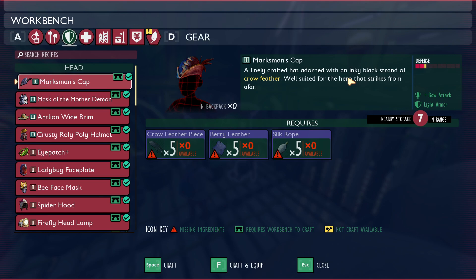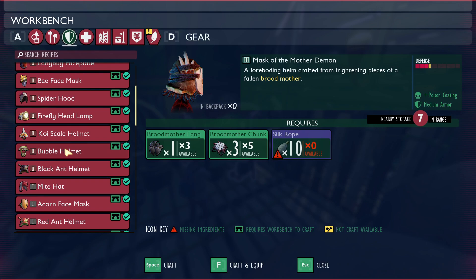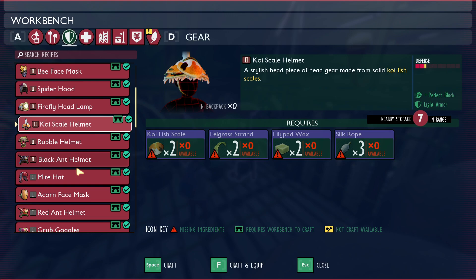Right now the game has an inverted difficulty curve where it's really hard for the first few hours, then too easy later on. In my new playthrough in medium mode I died three times to ladybugs in the first two hours, but haven't died since in the next 10-15 hours while completing the hedge lab, haze lab, and picnic table. The black anthill and sandbox will likely pose more of a threat, which is great, but the game should be easier at the start, gradually get more difficult, and then become easier again once you get the best gear.